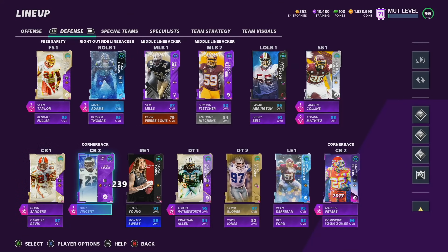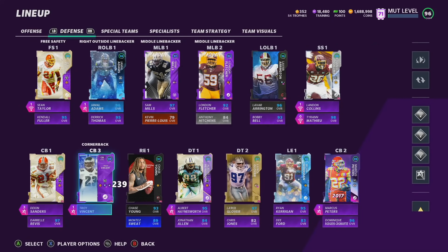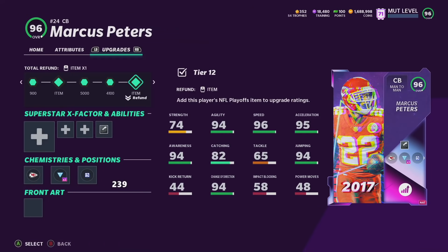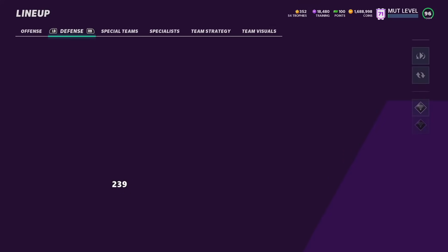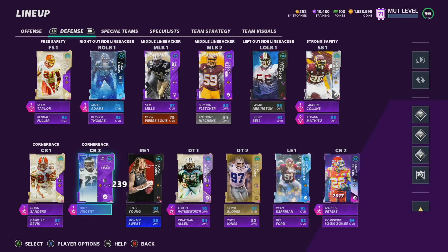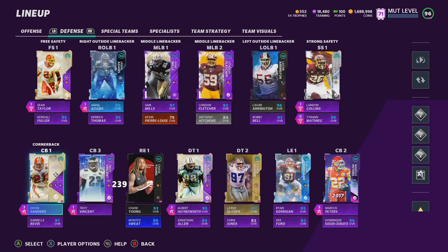At cornerback we have Deion Sanders, Troy Vincent, and Marcus Peters. I have One Step on Marcus Peters and One Step on Deion Sanders, and we're rocking Mid Zone KO on Troy Vincent. It's very hard to pass on me unless I'm facing a very advanced player. Marcus Peters' stats are just dumb — 99 speed, 99 play rec, 99 man, 96 zone, 94 press, 6-foot. This card is just amazing. I could have Legerius Sneed and I'm probably going to get him once Troy Vincent starts to phase out. Right now there's no reason to spend a million coins on Legerius when Deion and Marcus Peters play just fine.